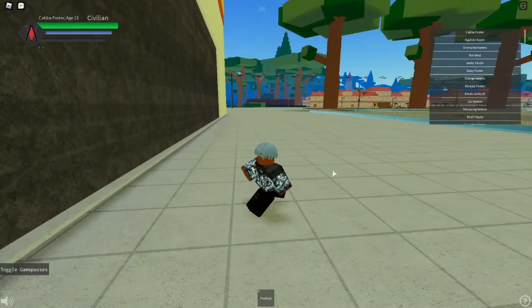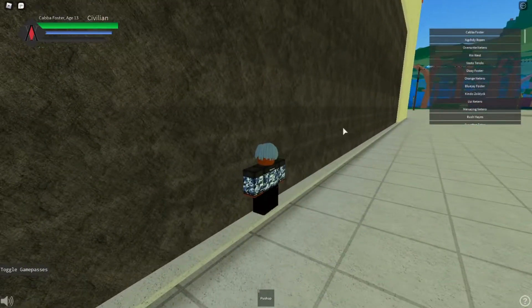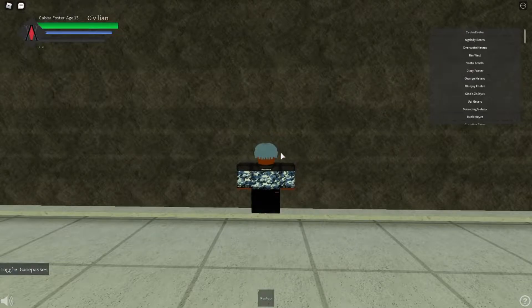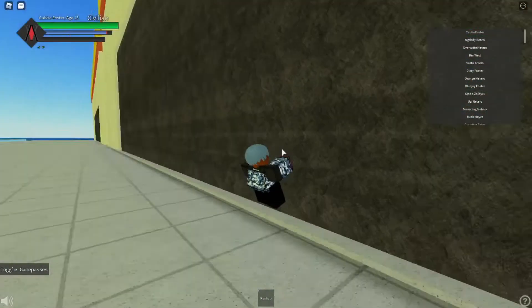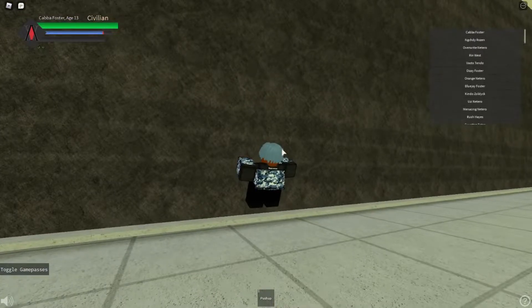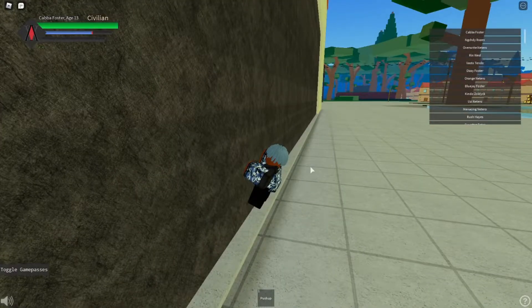Once you have max stamina, what you want to do is go to a wall that you can climb on, and then you just press G on it so you can train your stamina. You don't have to move at all — you just have to press G on the wall, which is really helpful. Since you don't have to move, you can just stay here and macro it pretty easily.